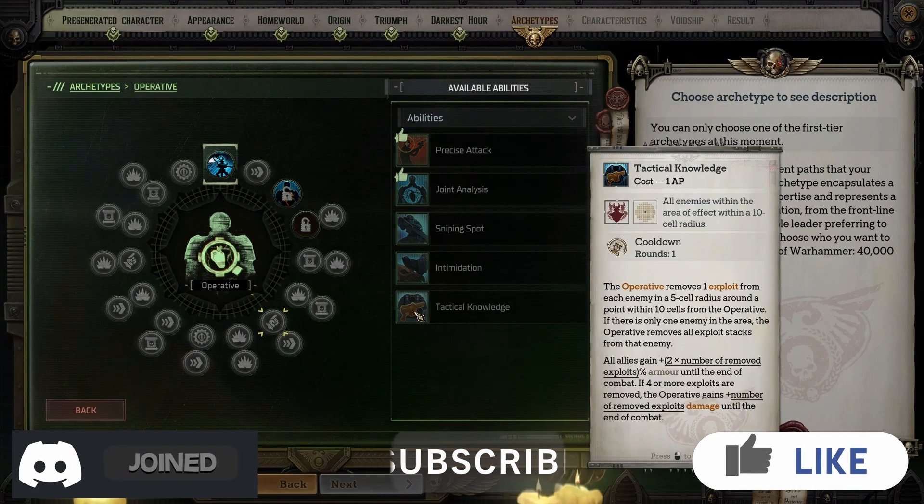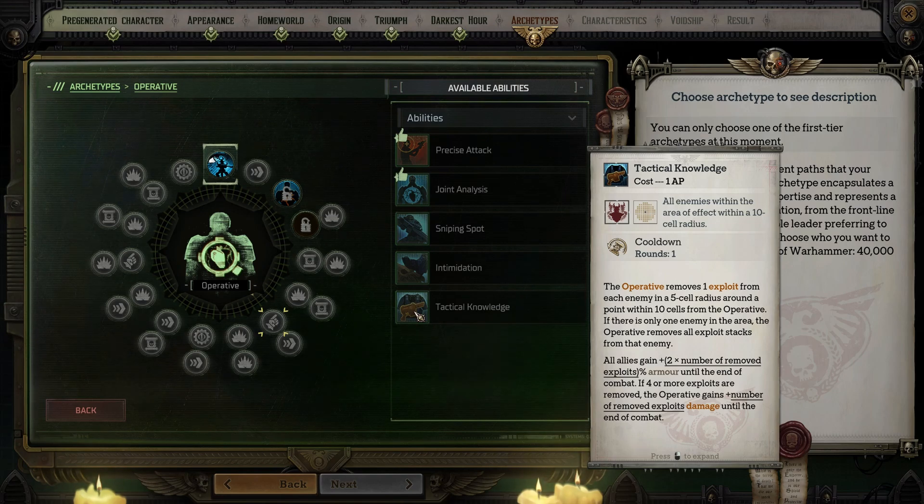Finally, Tactical Knowledge removes one exploit from each enemy in a 5-cell radius around a point within 10 cells from you. If there is only one enemy, then all exploit stacks are removed from that target. Your allies get a percentage bonus to armor equal to twice the amount of exploits removed until the end of combat. If four or more exploits are removed this way, the operative gains a bonus to damage equal to the number of exploits removed until the end of combat. Absolutely pick this up if you are focused on buffing your party — use it in the first round of combat within the largest crowd of enemies.